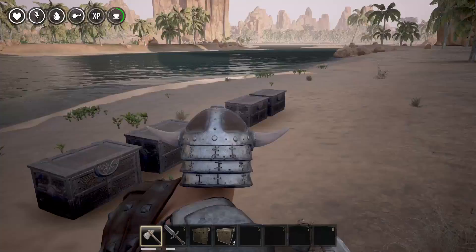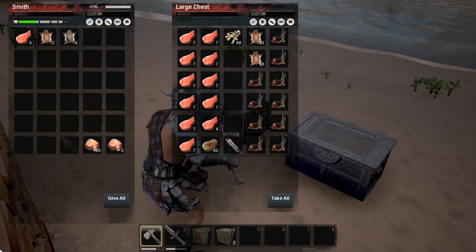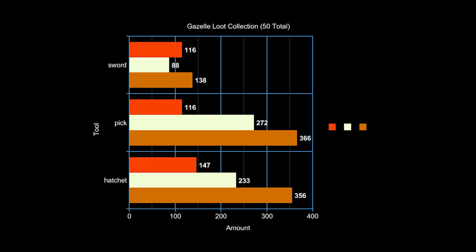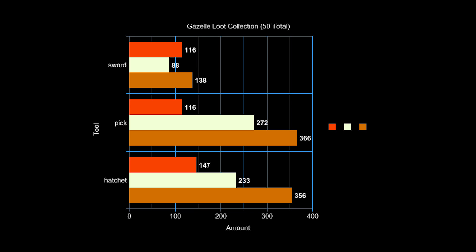I've got 50 gazelle kills with the hatchet, the pickaxe, and the sword, and the results are in this chest. I got a lot of meat here — some of it's spoiled. Here you have a graph of the results: the red represents the meat, the white represents the bone, and the brown represents the hide. On the Y-axis you have the sword, the pick, and the hatchet, and on the X-axis you have the amount of resource collected.